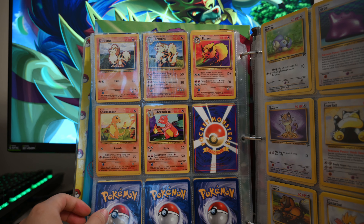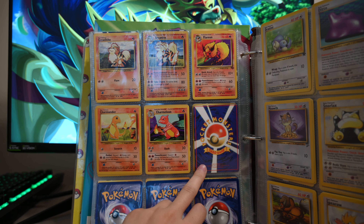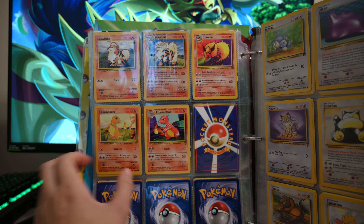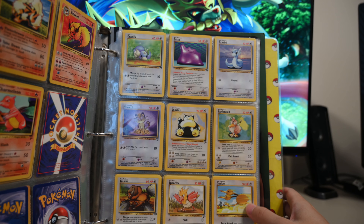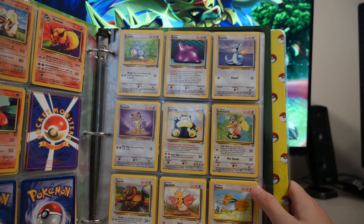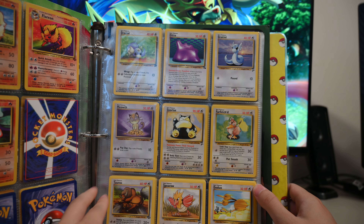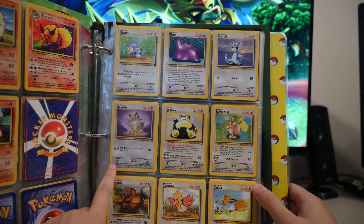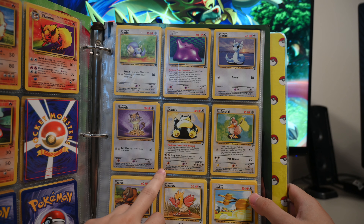Let's go Charmander! Then we have a Charmeleon, and I actually had a Charizard but I traded it away. I probably regret that now because it's worth so much money and I should have kept it. Now we have Dratini — one of my favorite Pokemon ever. And then we have a Ditto, and then we have another Dratini. Is this a Team Rocket Dratini? Is that why it has an R? Good old Meowth classic, on his money. Snorlax — I remember Snorlax, I love them. And then it's Farfetch'd, and then Tauros — very very strong Pokemon. And we got Spearow chilling in the fields, and a Doduo running super super fast.